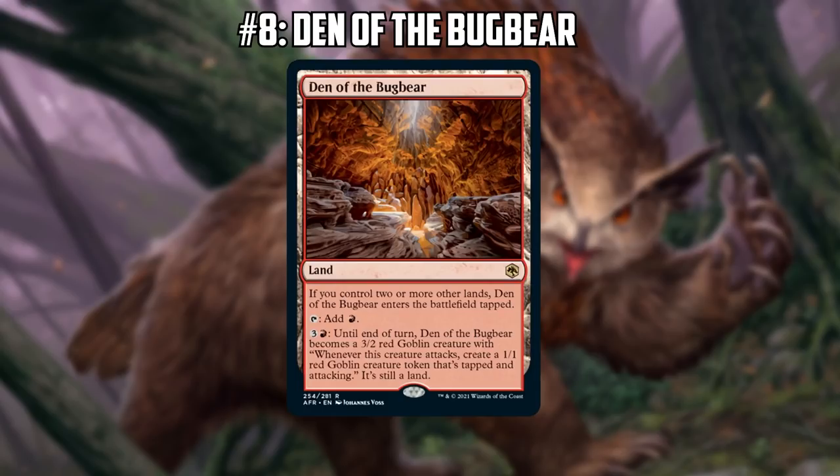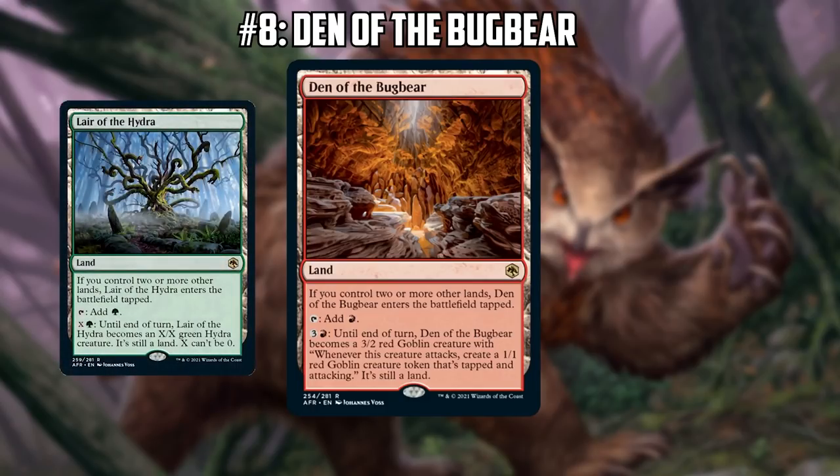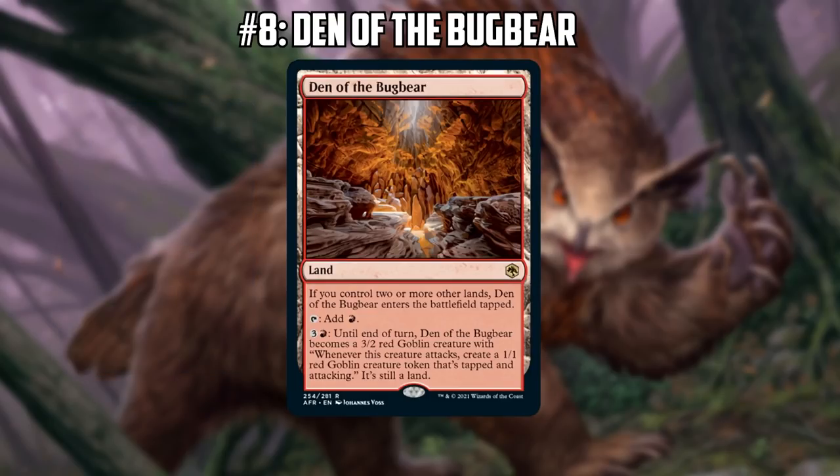I'm also interested in the green one — Lair of the Hydra. Do you think there's any chance it can show up in, like, Primeval Titan-style decks? That was kind of the most interesting home — to snag it with a Primeval Titan in some sort of Cloudpost or Lands-style deck and just have it be a backup plan. As a one-of, you have a ton of mana and you just smash people with the Lair of the Hydra. That definitely could be a thing.